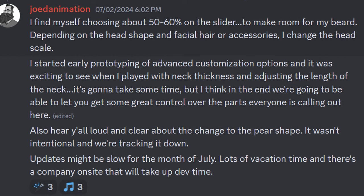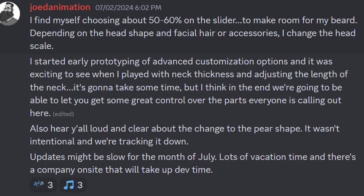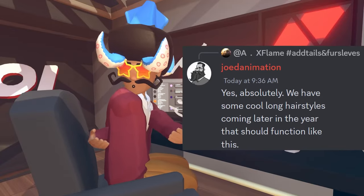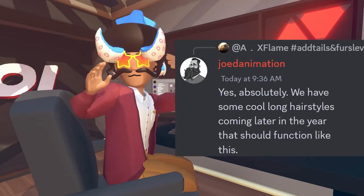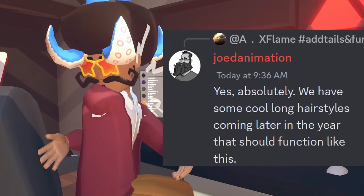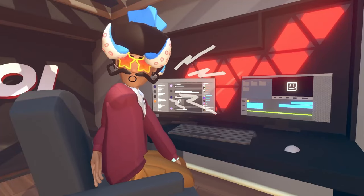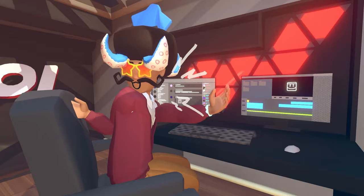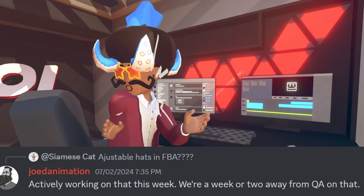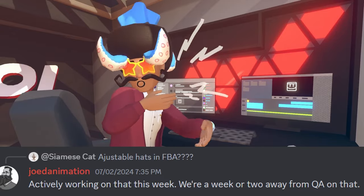An important thing to note: updates might be slow for the month of July — there's lots of vacation time and a company onsite that will take up dev time. Also, Rec Room is going to have some pretty cool long hairstyles later this year, confirmed by Jode Animation when a player asked about hair connecting from the head to the neck. We also received news about adjustable hat updates for full body avatars — Jode Animation confirmed he's actively working on that this week and they're a week or two away from QA, which is where they test if it works.